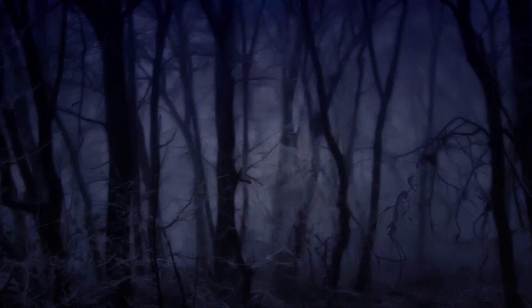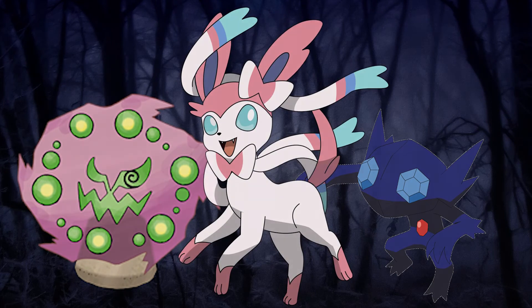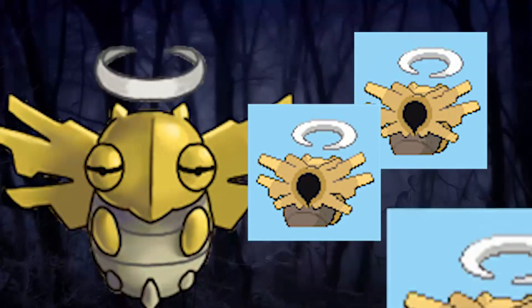As of generation 6, the two Pokemon that before had no weaknesses — Sableye and Spiritomb — now have a weakness to the fairy type. And lastly, it is said that looking into the crack on Chandelure's back will steal your soul. So sleep tight!